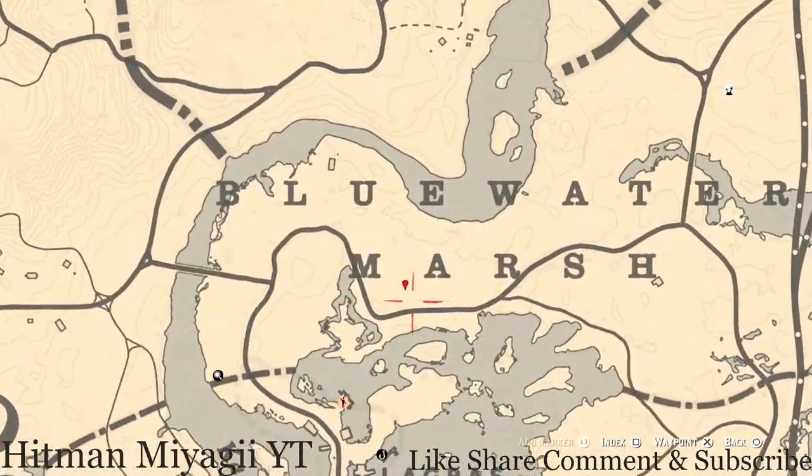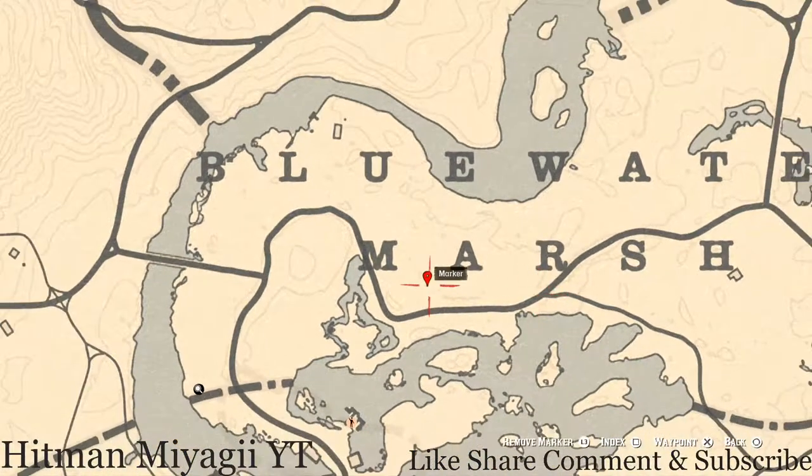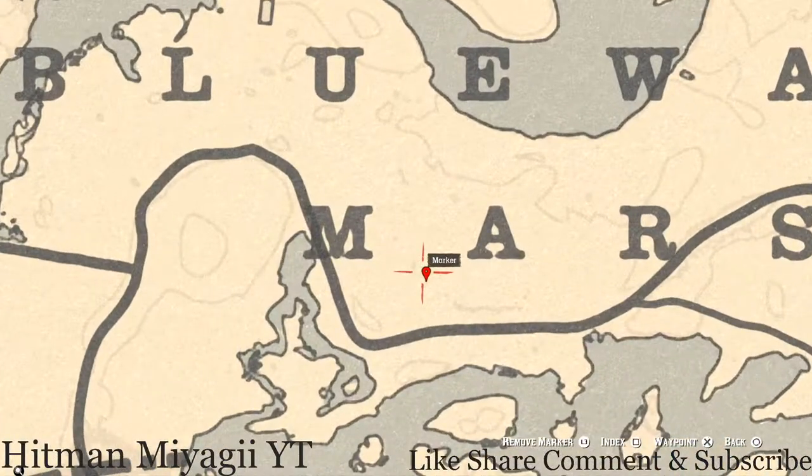Starting with this marker right here between the M and A of 'Marsh' — you guys will get a random fossil. I cannot tell you what fossil this is because it is randomized. Come right here to this location with your metal detector and that's what you will dig up: a random fossil.